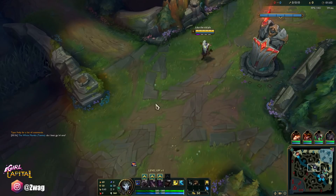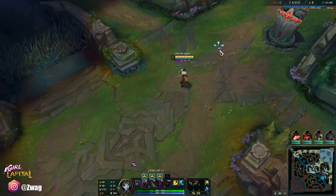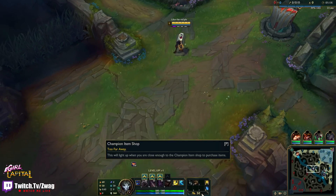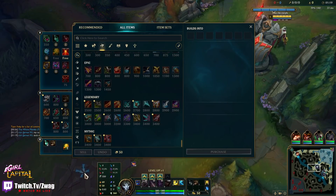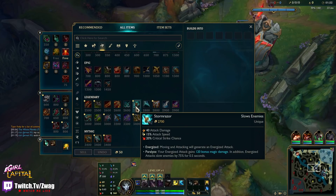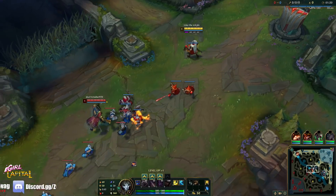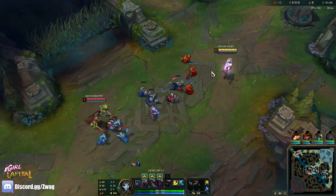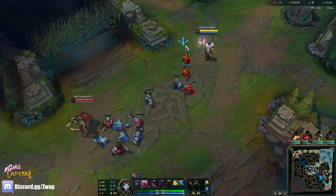If you didn't know, after he crits, he gets move speed based on how much attack speed he has because he can't attack any faster with attack speed — so he just gets move speed. And after we crit and kite people out, we're just going to be zooming around the map being super fast. I think my build path is going to be Galeforce first. This gives move speed as mythic passive plus a dash.